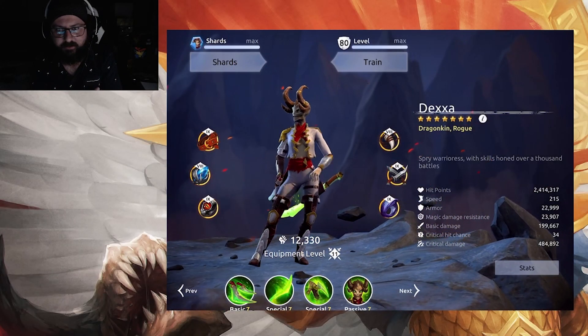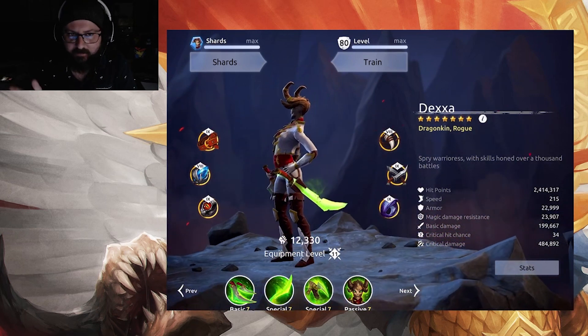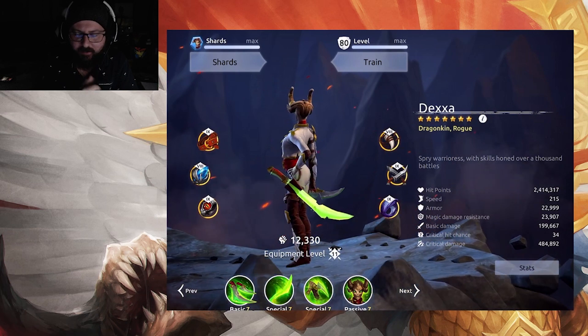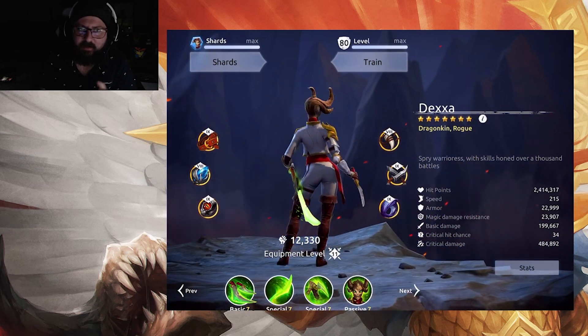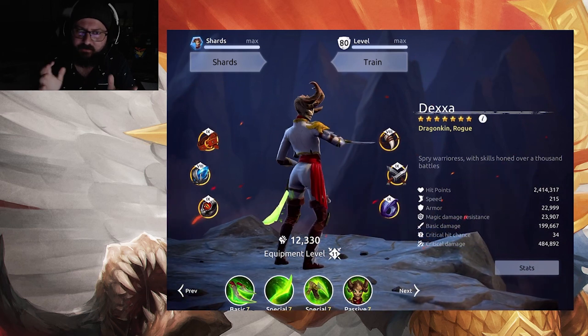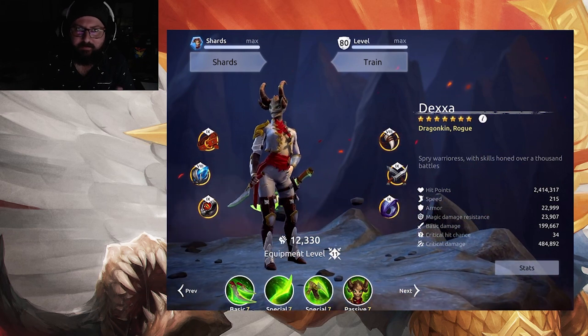Howdy everyone, Pulcher here with an Age of Magic video. In today's video we're going to go over Dexa the Dragonkin Rogue, the next hero to come to the game. We'll go over her stats, her abilities, have a look at what she's like in the arena, and at the end we'll go over whether she's worth going for or not. So without waiting any longer, let's jump into it.